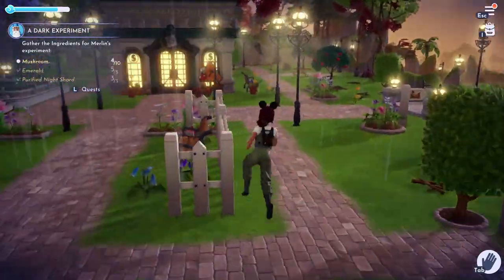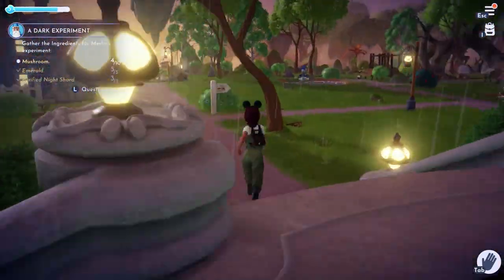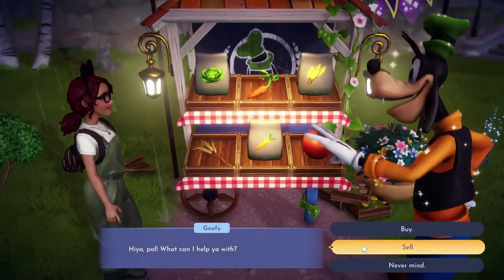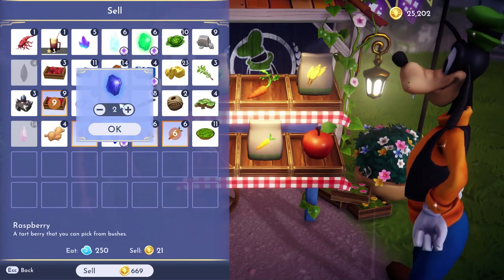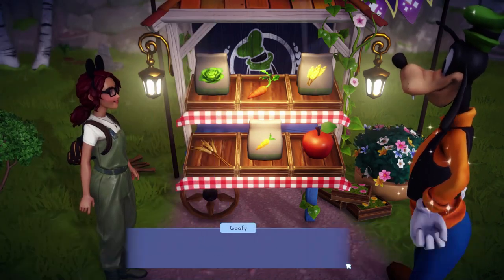Do you remember in the beginning when we tried to harvest a crop but couldn't do so because the inventory was full? Knowing that your inventory is full, you can sell your items at Goofy's store to collect coins. Once you have freed up some space, you can continue putting more items in your bag.